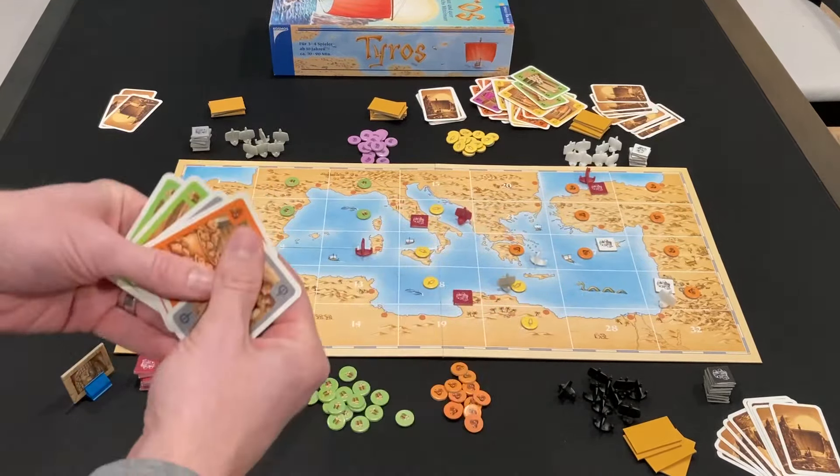I'll put the link in the description below for my player reference sheet, which has a summary of the scoring as well as the player actions. I tried to put symbols on it to make it easier to visualize at a glance what you can do on your turn and the end game scoring. I'm also including a link to a score sheet designed by another BoardGameGeek user — very handy for doing end game scoring quickly and tracking that seven-point bonus for building in all four empires.